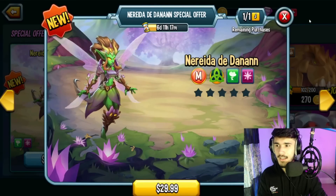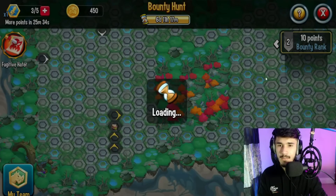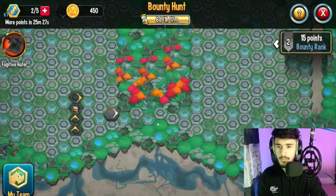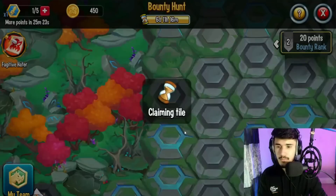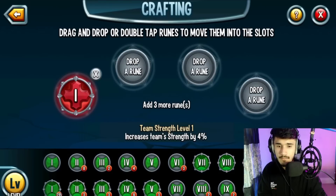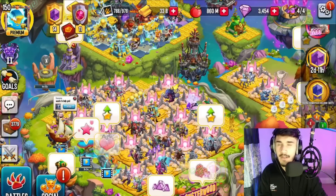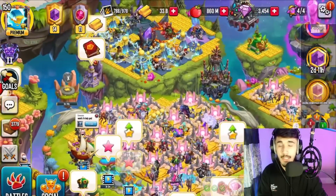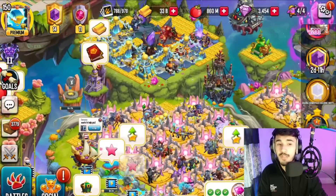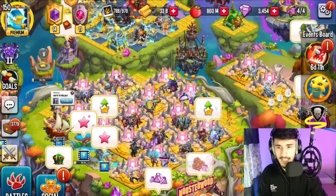Nerida is still in the shop but will be gone in six days, just so you know. Flipping a few more tiles with my remaining stamina. Also, players in Monster Legends are apparently getting around 15,000 gems per task now, especially for rate tasks. I recommend checking if you have it — they increased the gem amount significantly. I checked and didn't have it, but if you do it's really worth grabbing.